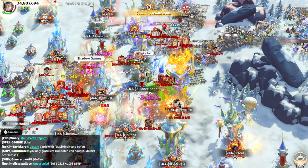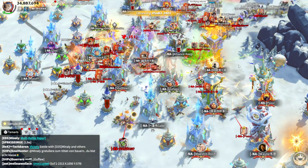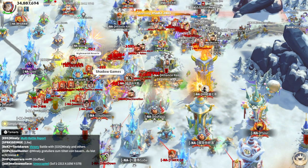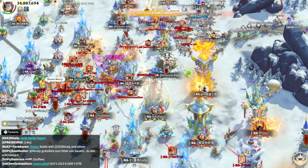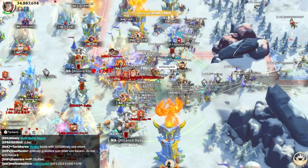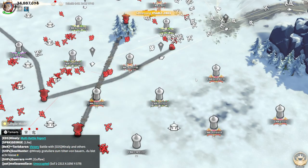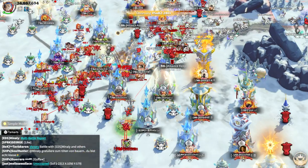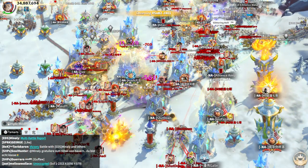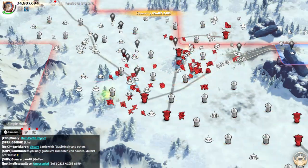We're also waiting for a new faction which will bring more heroes. I think whenever the new faction comes out, more epic heroes will appear too, because we have way fewer epic heroes in the game. It's normal that new heroes are legendary ones coming out almost every two months. But now it's time to see more epic heroes — for free-to-play players, epic heroes are the easiest to obtain and may bring more value to the game.